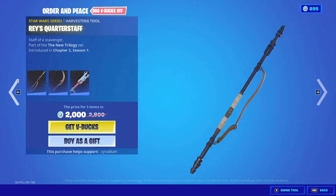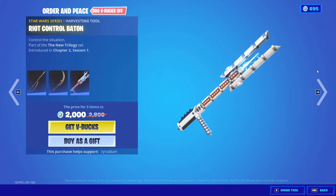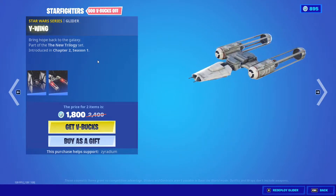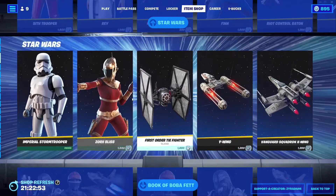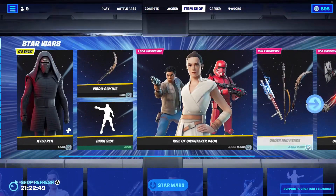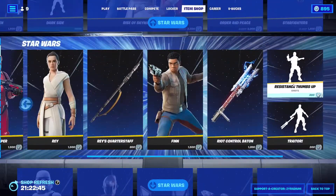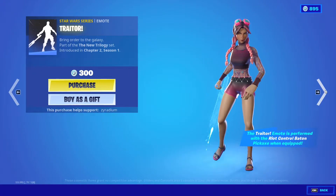Ray's quarter staff, Vibro Scythe, and the Riot Control Baton. We got the First Order TIE Fighter and we got the Y-Wing. We already went over a lot of these. We got the Traitor emote.